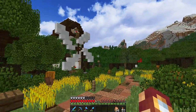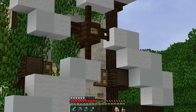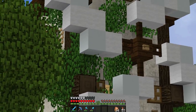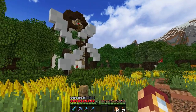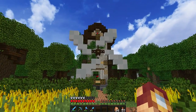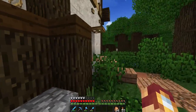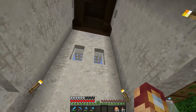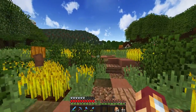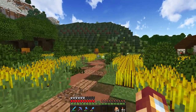Last episode we built this awesome windmill, and I added some texturing — white concrete mixed in with white wool. I don't know if I like it yet, but it does add a little bit more detail. I haven't had the chance to do anything else since then — I've been really busy.